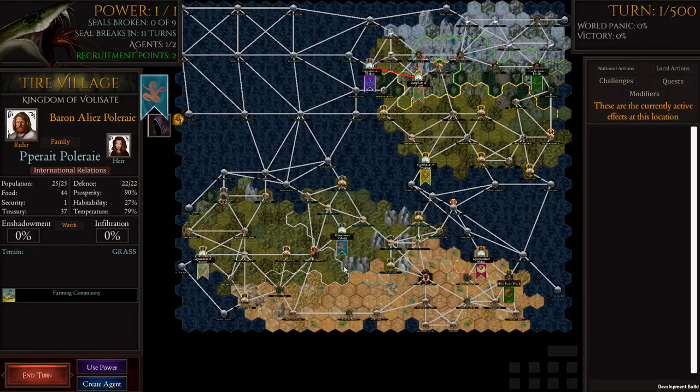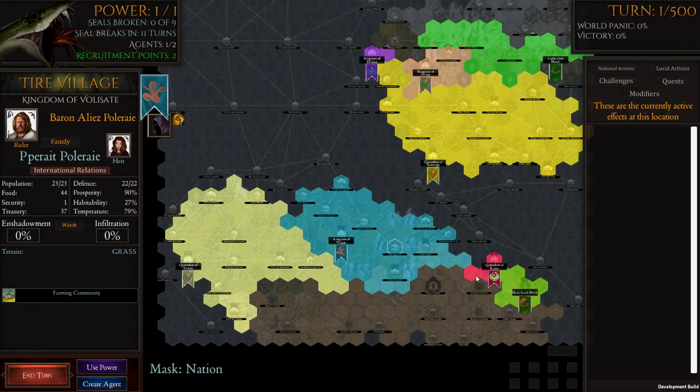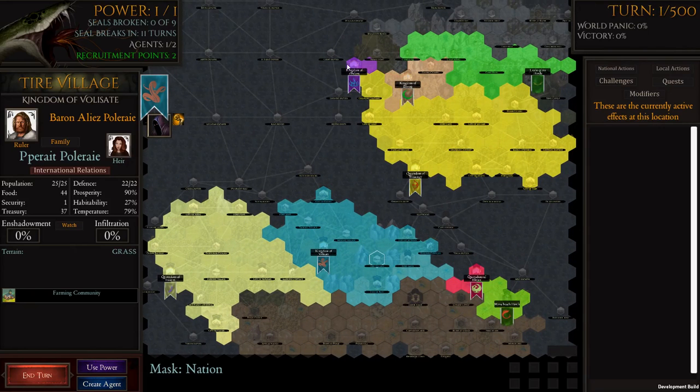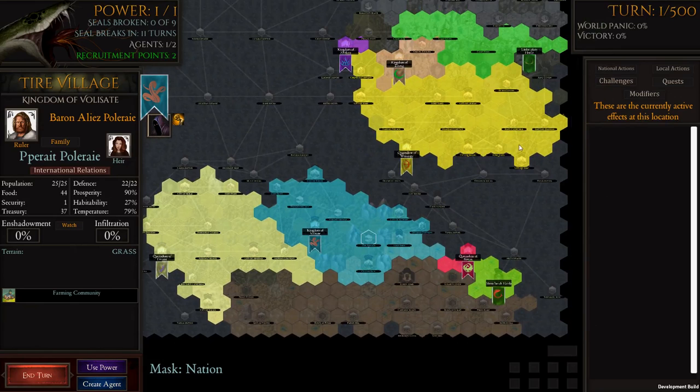If you press the number one key, it shows you the map mode. Areas in a grayish color are not controlled by anyone — those are wastelands. North and south usually have wasteland, and sometimes in the middle too. The ocean is in the middle here, so there's a lot of ocean on this map. We've got an orc horde on one side, a very small queendom right next to where we are — quite susceptible — and some reasonable size kingdoms. Getting shadow across to the bigger group on the far side could be quite difficult.